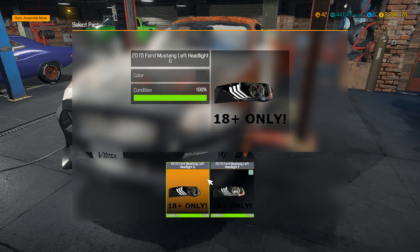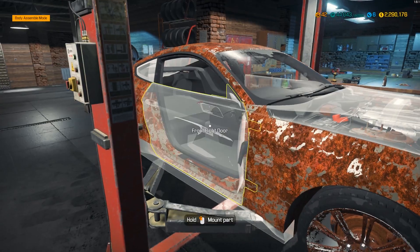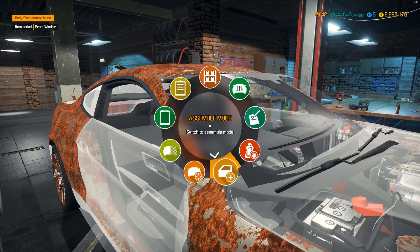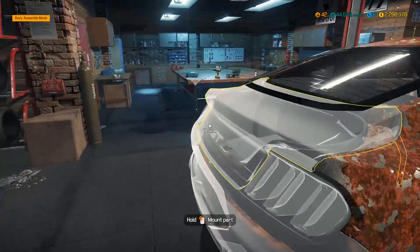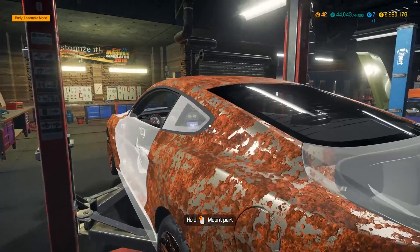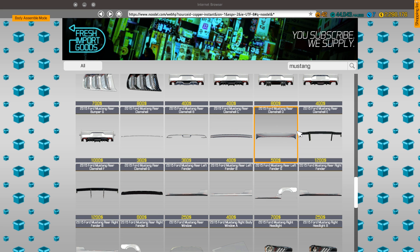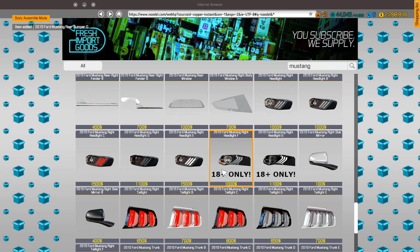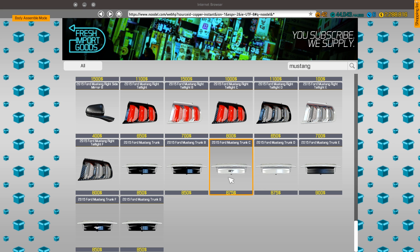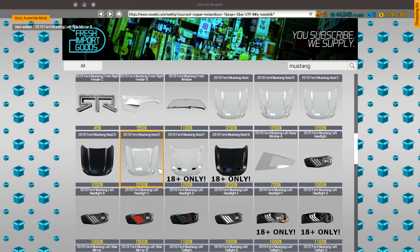Let's throw these on and see what it looks like. Front bumper is looking good. We might have bought the same headlight but we didn't. We still need the front right door — I always forget to remove the front window. Let's get both doors, fenders, and the clamshell. For the rear bumper we'll do this one, then a GT trunk carbon, rearview mirrors, and then the hood.